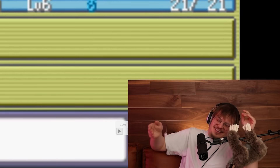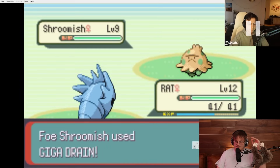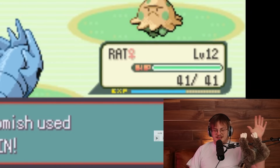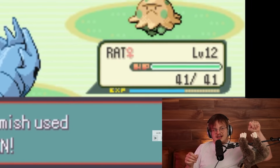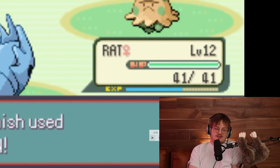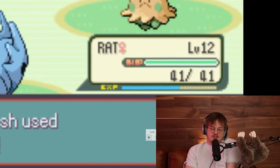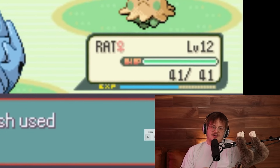He has no idea that grass types are dangerous to his rock-ground type there. He just doesn't understand - not trying to hate on him, he just has no knowledge of the type chart. While he was streaming, I sent him the type chart and said if you want to beat this, your best bet is just to look at this and think about your type matchups. That's pretty much the only advice I gave him - and he completely ignored it. So he's going to wipe here.